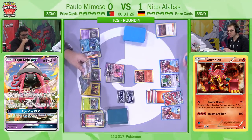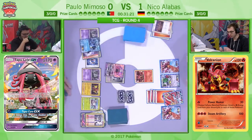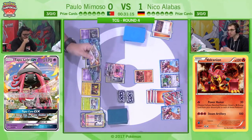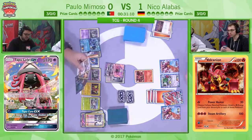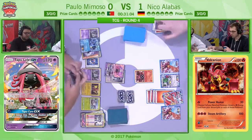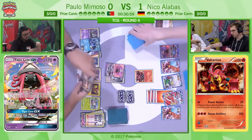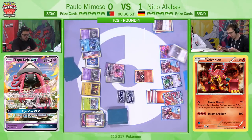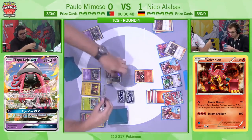He did get the Ultra Ball which is good, but he didn't get the tool. Niko is starting to get set up, because he doesn't need Steam Up in this matchup. It might be useful to get a KO on a Seismitoad with Volcanion, but it's very rarely useful. It really needs to be early game — getting rid of abilities to stop your opponent being able to set up — but Niko has already got a decent setup going here.